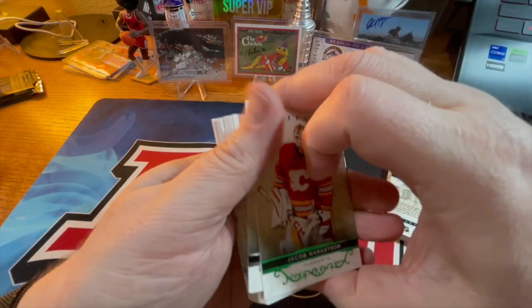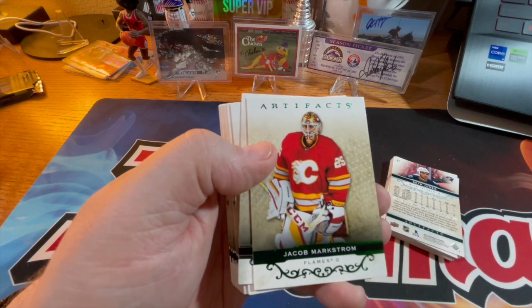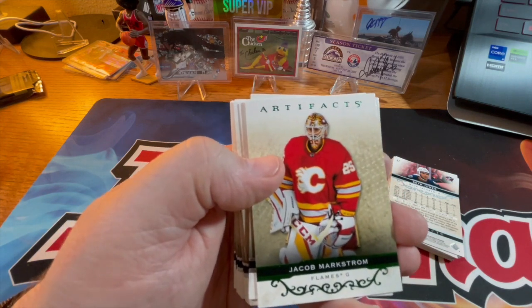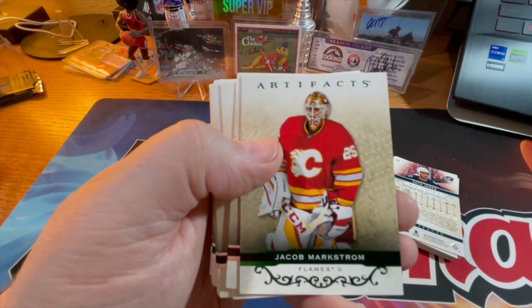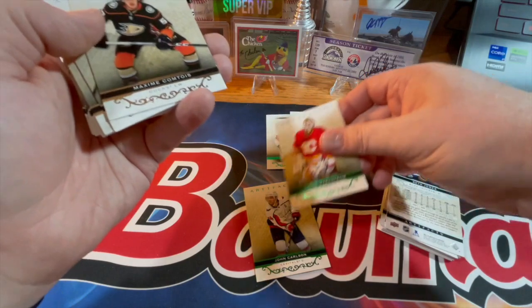There's never really a full starter goalie anymore — it's always a platoon of goalies. I think that's probably smart, but back in the day when I collected there was Patrick Roy — he would have a backup, but the majority of games would be started by Roy. I got Jacob Markstrom again.